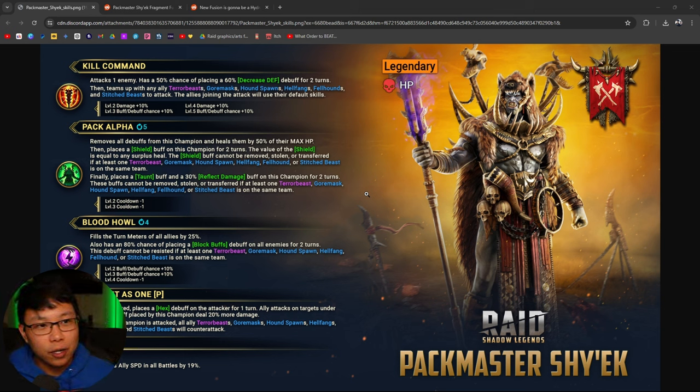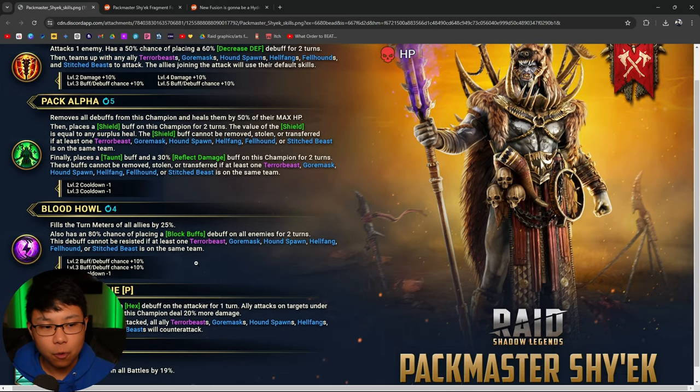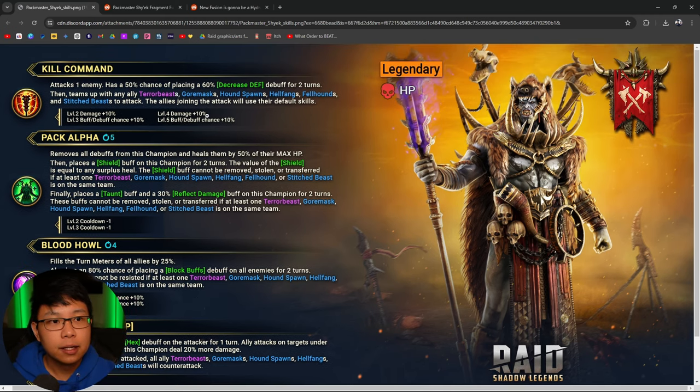His A1 attacks one enemy — this looks like it books up to a 50-60-70 percent chance of placing decreased defense for two turns, then teams up with any ally: Terror Beast, Score Mask, Hound Spawn, Hell Fangs, Fell Hounds, and Stitch Beasts. It kind of bothers me, and I think all of these skills incorporate some form of benefit if you have any of these guys with you. The allies joining the attack will use their default skills.